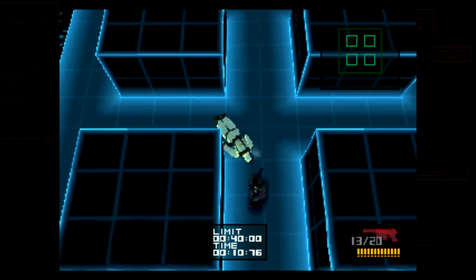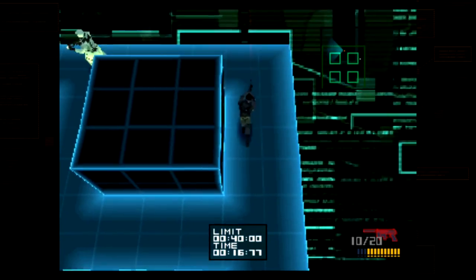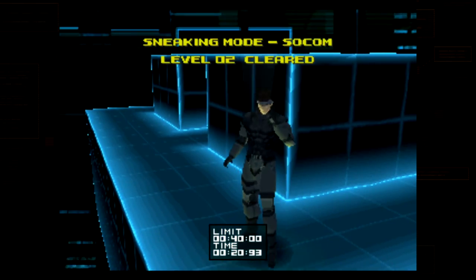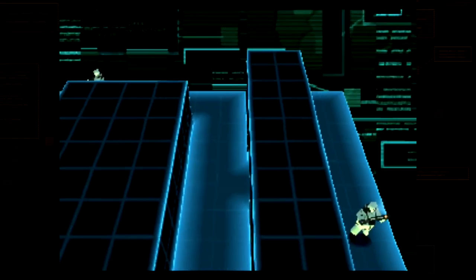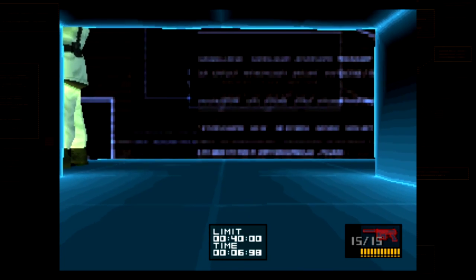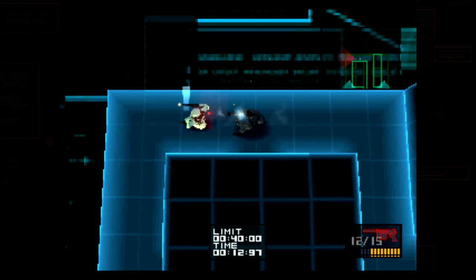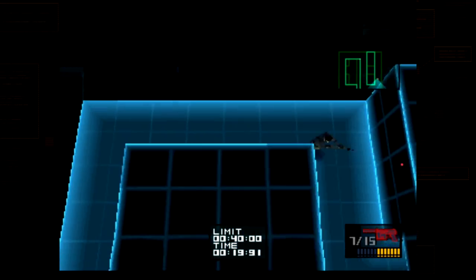Time trial level 1: shoot the bottom one, then the next if he goes to investigate — if not, pick him off. Then kill the one on the bottom right and the one on the top. Level 2: you don't have to get first, second or third — just beat the time limit given on each map, which is often quite generous. This one is 40 seconds. Crawl through and kill the two on the left from behind.